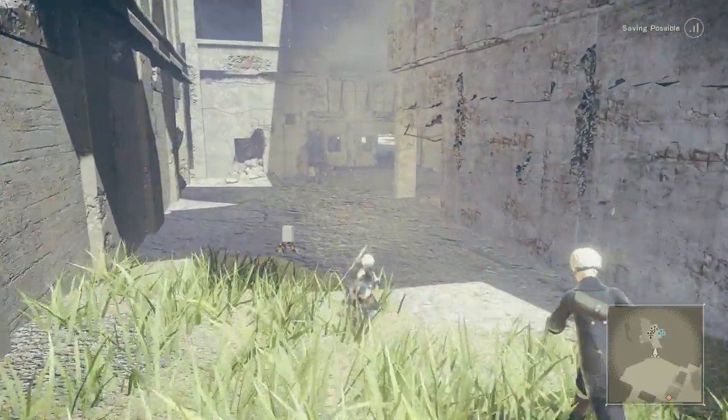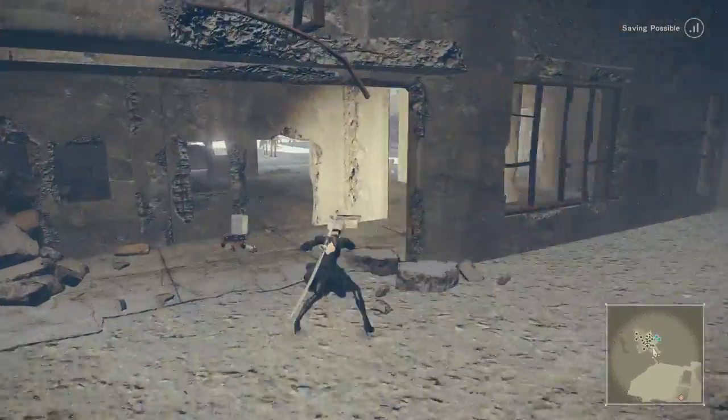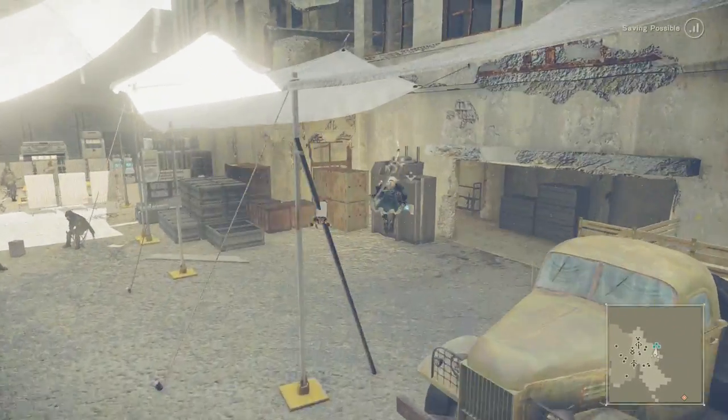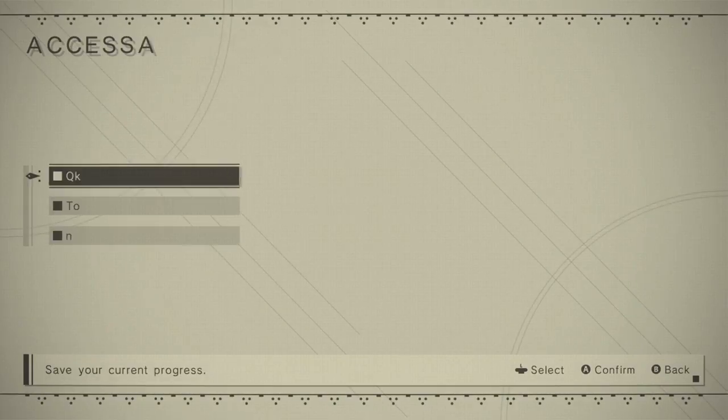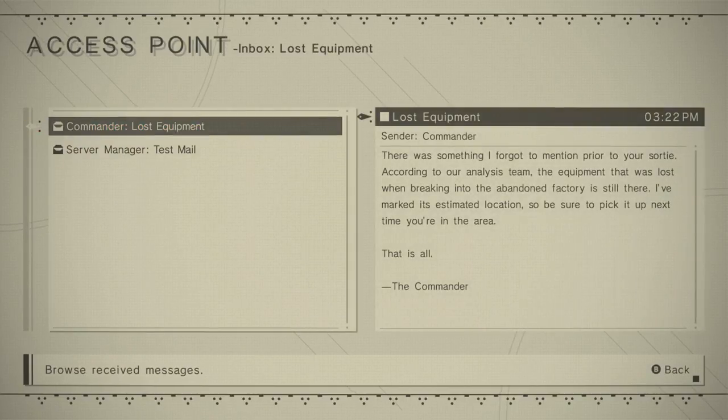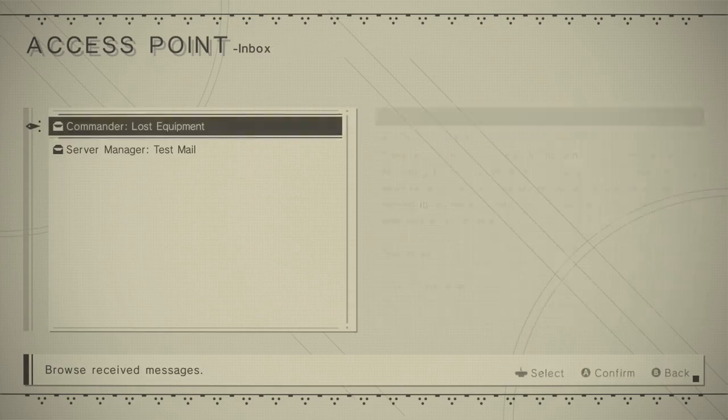Let's go back in here real quick — we got the mail, so let's check it. Commander — lost equipment. There was something I forgot to mention prior to your sortie. According to our analysis team, the equipment that was lost when breaking into the abandoned factory is still there. I marked it to estimate the location, so be sure to pick it up next time you're in the area. That is all, Commander.